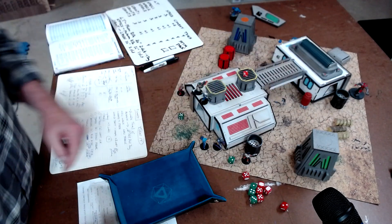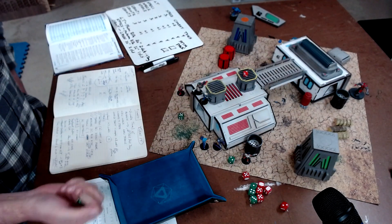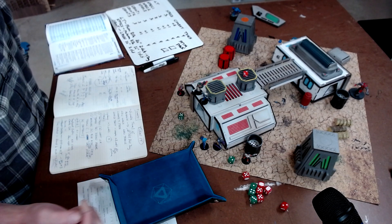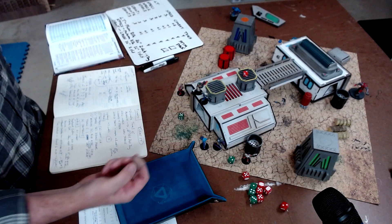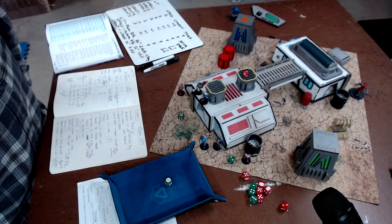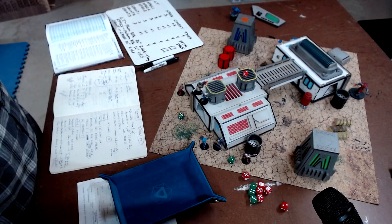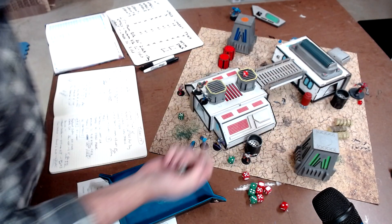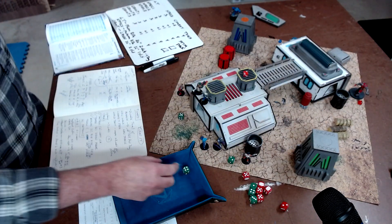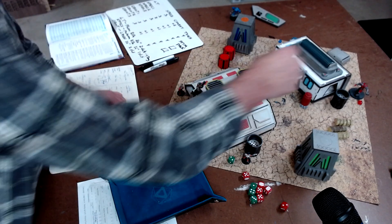Now captain gets a single bonus shot against that red guy down there. I need a 4 or higher - I rolled a 6. So he takes a stun and he's hit. Does he make his saving throw on 5 or higher? He does not - rolled a 4. So he is out.